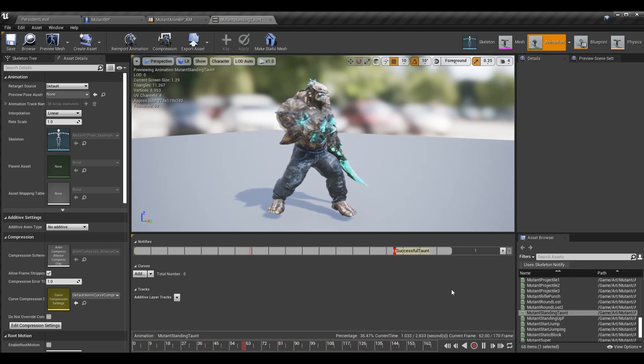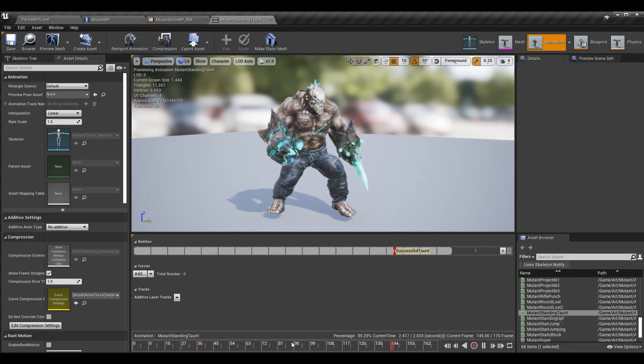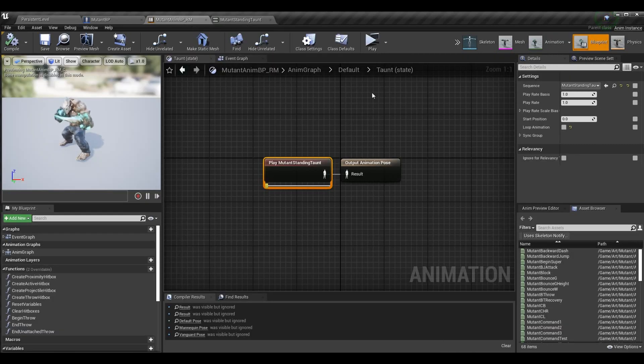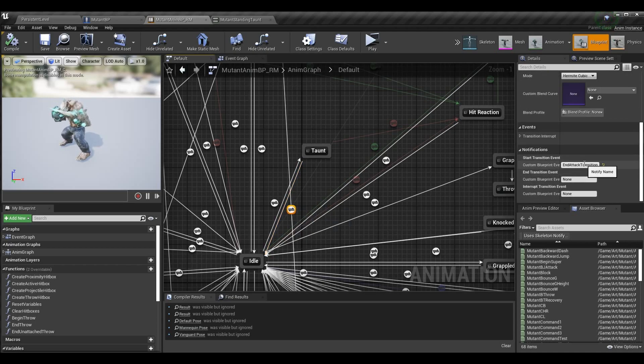If you're going to have some sort of benefit given to the player, you'll want an anim notify to determine where in the animation you want to trigger it. If you want the taunt to be fully completed before the reward is received, that can happen on the transition back from taunt to idle — you could handle it with a custom transition event that does that logic.